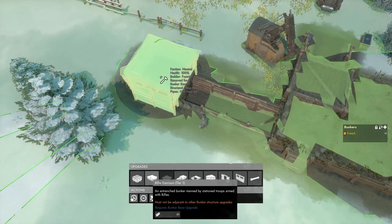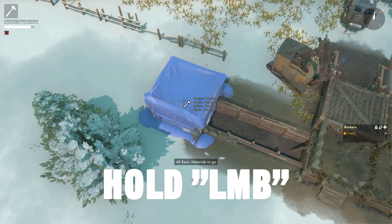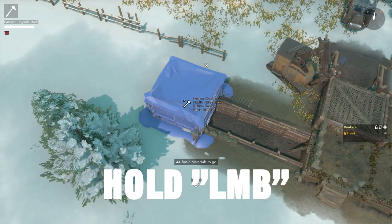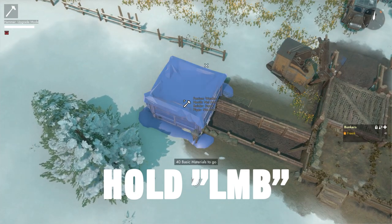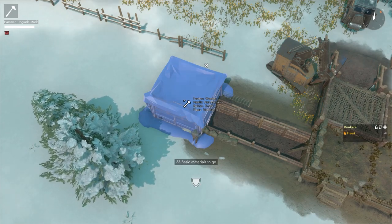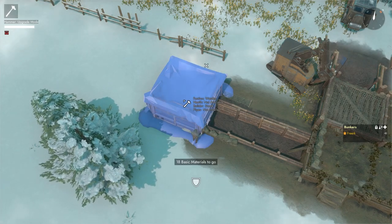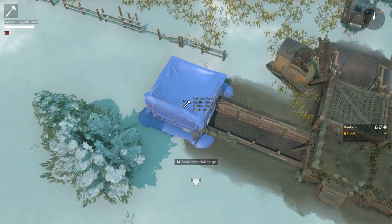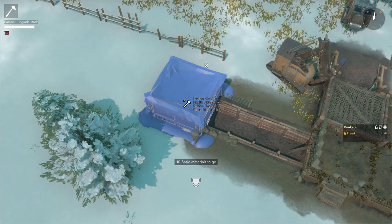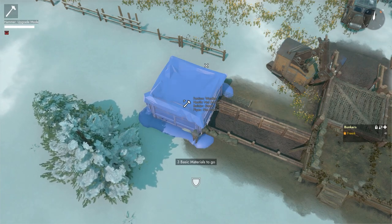To build the rifle garrison, we click it, walk up to the blueprint, and start hammering bmats. The rifle garrison is an upgrade that comes on top of the bunker, which means that in order to actually access it, we will have to make a doorway — because the only way to access rifle garrisons is from the inside of the bunker piece where the rifle garrison is placed.